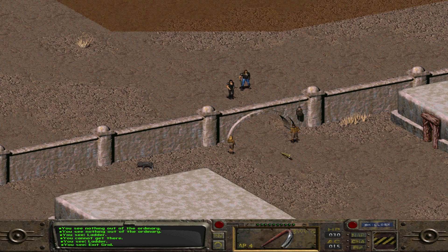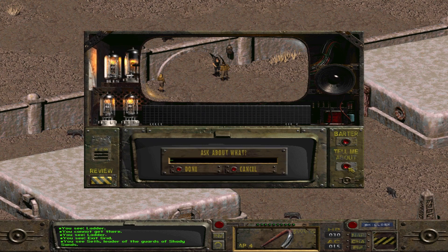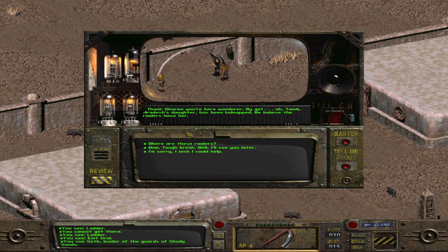Entrance. Now you send me to the Rad Scorpion Cave. I was looking for the Rad Scorpions, but he's trying to tell me about Raiders. I'm just like, screw the Raiders - I'm looking for a Rad Scorpion Cave. He says, 'Thank Dharma you're here, Wanderer. My girl Tandy, Ardish's daughter, has been kidnapped. We believe the Raiders have her.' I guess my plans have changed. Where are these Raiders?